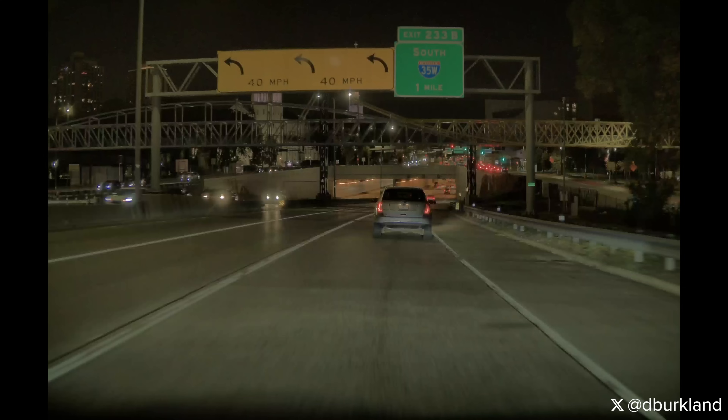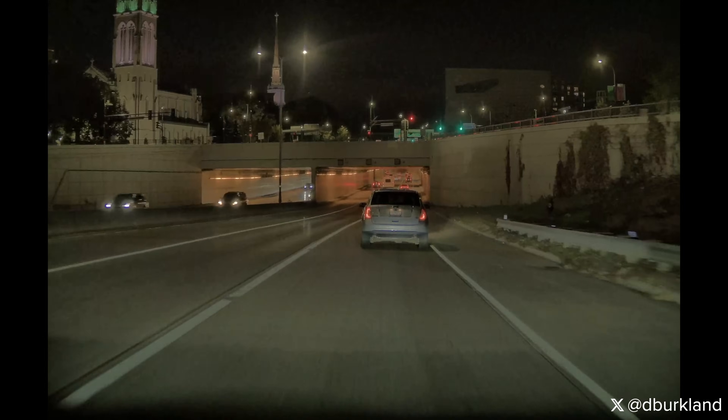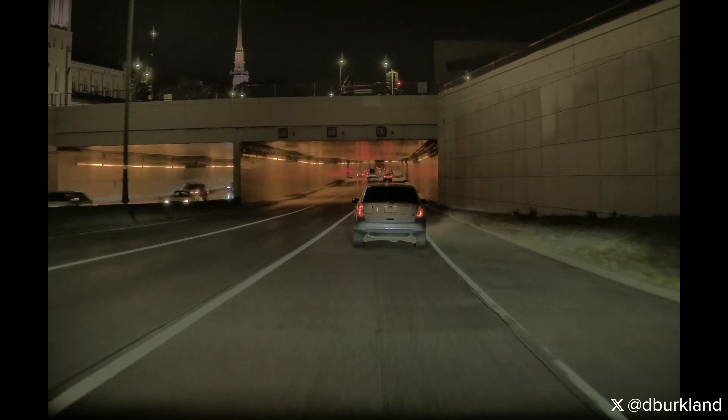In this first clip, the car is going to be traversing the Lowry Tunnel. Pretty much as soon as we get into the tunnel, the car wants to make a lane change to the left. It flips its turn signal on but doesn't actually make the move because of the solid white lines. So it seems to respect that enough to not make the lane change, but then the car still has the turn signal on — kind of confusing to surrounding drivers.